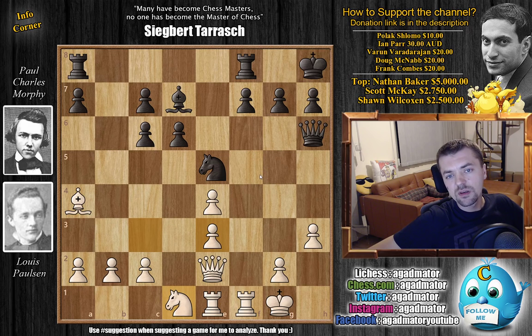And here Morphy finds a really inspirational move: g5. Howard Staunton, some years after this game was played, said something about this move — we'll get to that after we check out the game. With g5, Morphy wants to play g4, bust open the position, and also use the g-file for his rook. So let's see what happens.